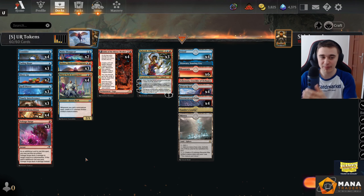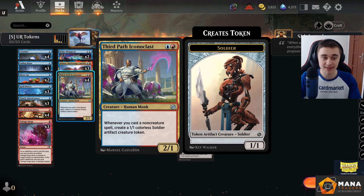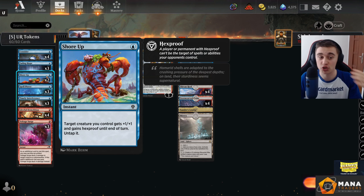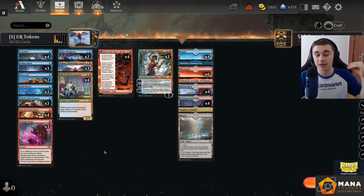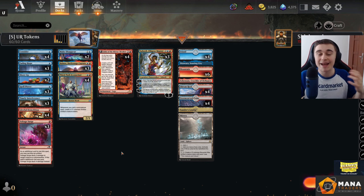Hello and welcome to my channel. Today we'll be playing blue-red tokens in standard and this deck is gas. You make a ton of tokens with 3rd Path Iconoclast, all of them get buffed by Balmor and you're just attacking for like 20 or 30 damage. You get to protect your creatures with Spell Pierce, Shore Up, and even Fading Hope, and you've got so many one-mana spells to trigger everything else. It's a truly mana-efficient deck. In the description you've got a Mana Traders rental code and Dragon Shield affiliation code. Without further ado, let's get into the games.